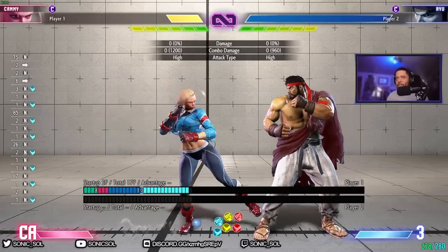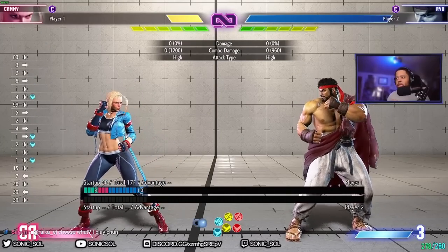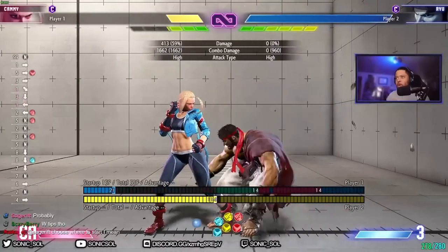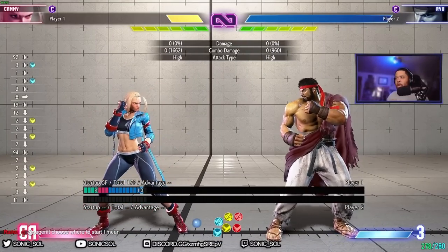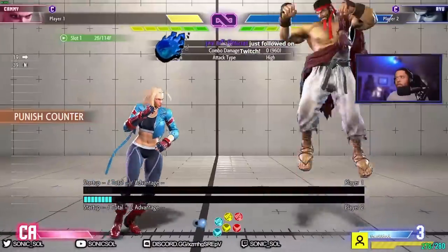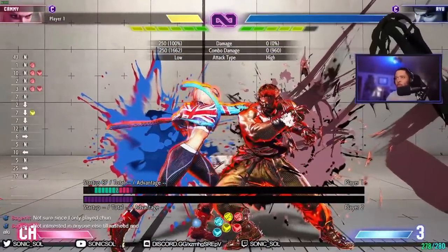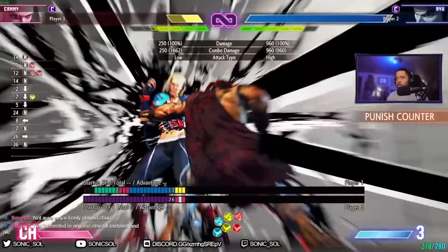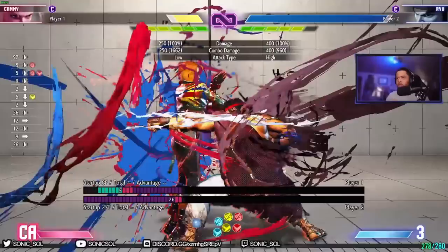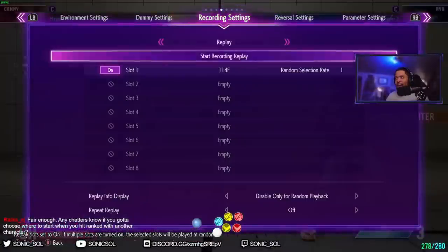If you land the stand light kick, you can drive rush — you can option-select the drive rush by pressing stand light kick and then forward-forward. You don't want the dash to come out; you just want the forward-forward input behind the stand light kick. When it makes contact, you can confirm into a combo. Crouching medium kick is also special-cancelable, and if your opponent does drive impact you can cancel into drive impact back. There's a cancel window — you have to press it early. Stand light kick is more reliable because the light normal recovers immediately.